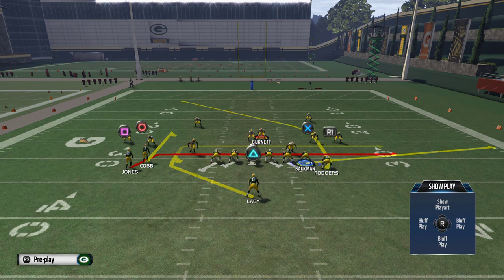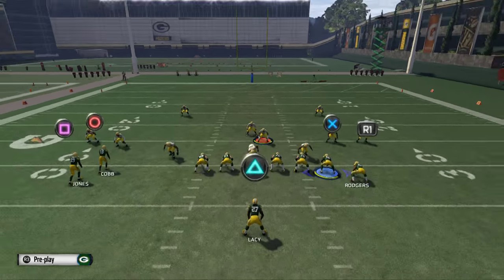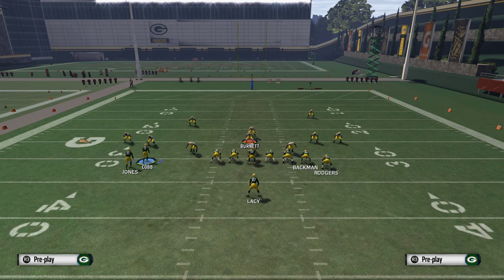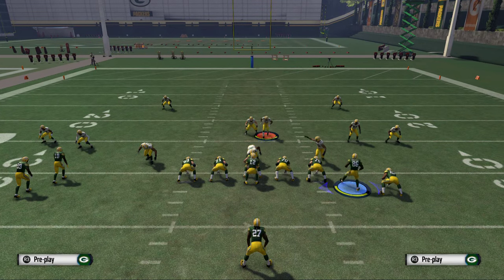The tight end on this flat route really doesn't have any use on this play — the drag route is actually going to serve as a flat. So I'm inclined to potentially put him on either a slant or a fade, something like a fade for zone coverage. So now let's try this final version of the play. What I would probably do is take this tight end and motion him to the outside.